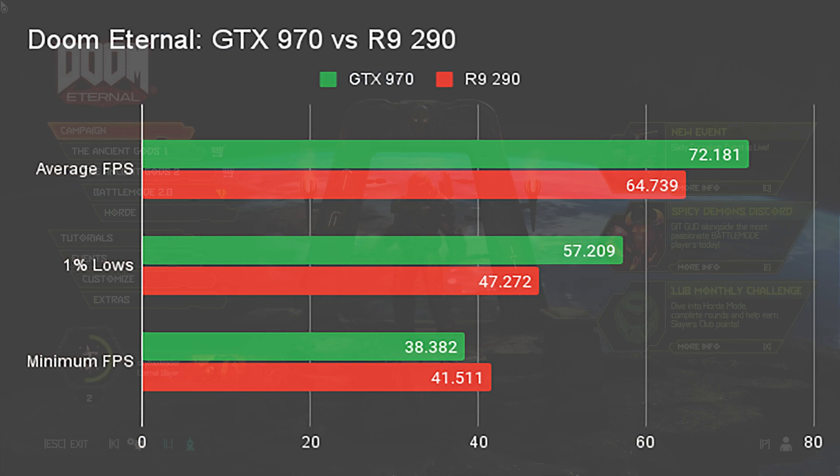In Doom Eternal, the GTX 970 pulls its first win over the R9 290, with an average FPS of 72 to the R9 290's 64.7. For 1% lows, the GTX 970 pulls its lead even further, with 57.2fps to the R9 290's 47.2. The R9 290 does, however, pull a slight lead in minimum FPS, with 41.5 to the GTX 970's 38.3.